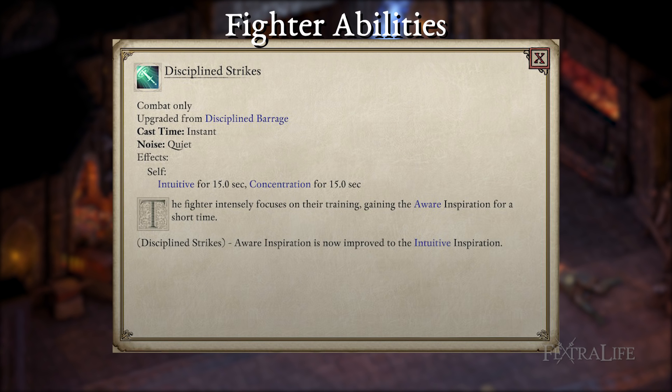Disciplined Strikes — at level 7, you'll gain access to this ability and it replaces Disciplined Barrage, giving you a plus 25% chance to crit, including with invocations and chants. This works extremely well with our crit-focused build. However, Tactical Barrage is also an extremely good choice — it increases your intellect by plus 5 and gives you plus 1 power level. Intellect affects your chants' linger duration, the range of your invocations, the duration of the paralyze you inflict, and the duration of Constant Recovery and Tactical Barrage itself. Definitely consider switching to this one after you've unlocked The Dragon Thrashed the Dragon Wailed, and absolutely take it if you pick Troubadour as your subclass.